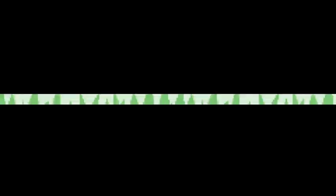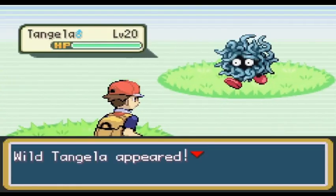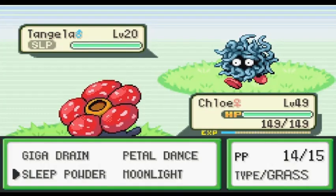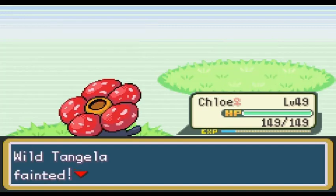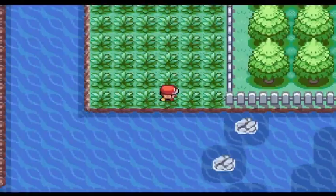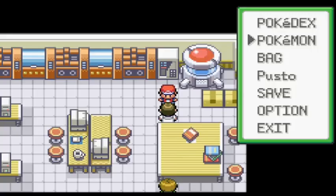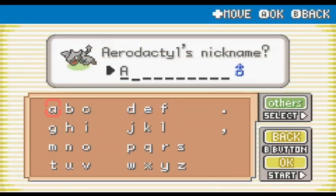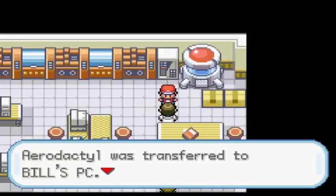I flew to Pallet Town after escaping out of the Seafoam Islands, then headed south and got my encounter for Route 21. I encountered a Tangela, but I accidentally killed it thinking it would survive a Giga Drain — the severe level gap should have told me otherwise. When I arrived at Cinnabar, I revived the Aerodactyl, and that's my encounter for the town. I named it Aeroi — if you don't know what that's referencing, you should play some Gen 2. The mansion counts as its own area, so I have an encounter there as well. I found a Koffing, which I named Choking, because it'd be hilarious if Weezing got an evolution with that name.